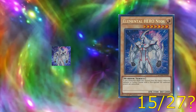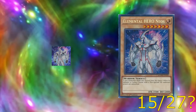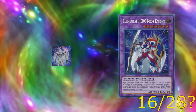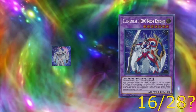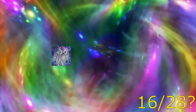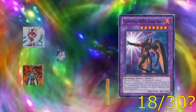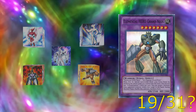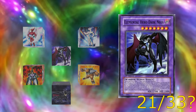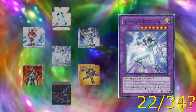Moving on to the Neos fusions, we see a different pattern emerge: these are contact fusions for the most part, not requiring Polymerization, except for ones like Neos Knight from the Super Poly movie, whose materials are Neos plus any warrior. There's a full gamut of six elemental Neo fusions: Air Hummingbird and Neos make Air Neos; Flare Scarab and Neos make Flare Neos; Grand Mull and Neos make Grand Neos; Aqua Dolphin and Neos make Aqua Neos; Dark Panther and Neos make Dark Neos; and Anglomas and Neos make Glow Neos.